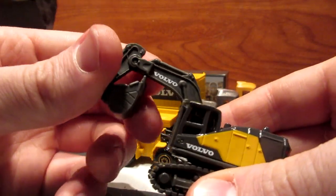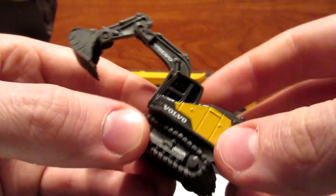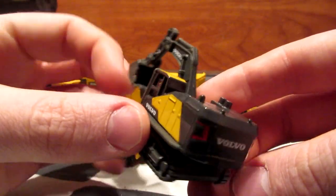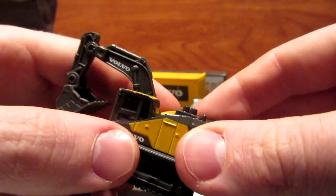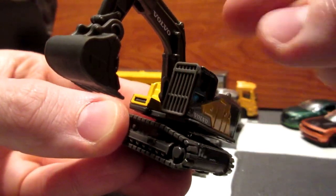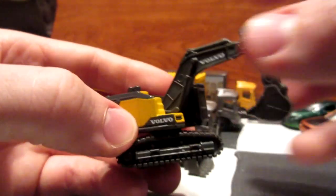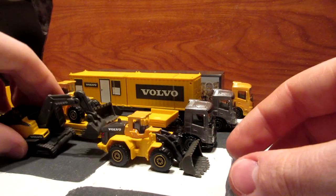Now we have this excavator — this one has multiple moving parts and is actually an amazing model. The only problem is probably those skinny wheels under the base. The entire body is all metal, which is interesting, while the arm, bucket, and cab are plastic. I like the details they put on this excavator — like this protective grill on the front and the details on the arm. You can also see that the tampos are different on each side. That's the excavator.